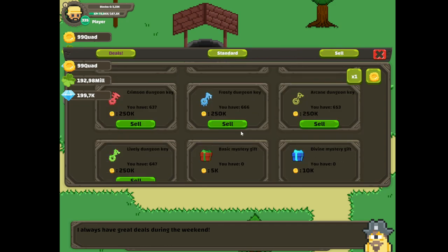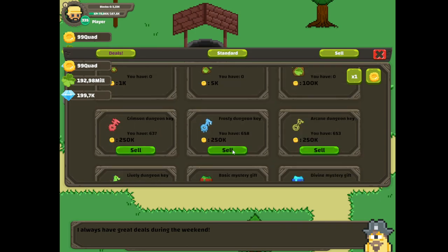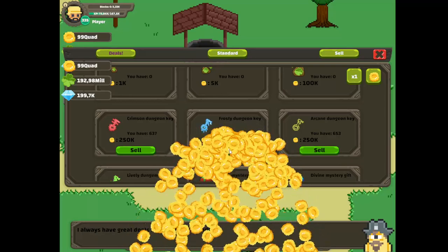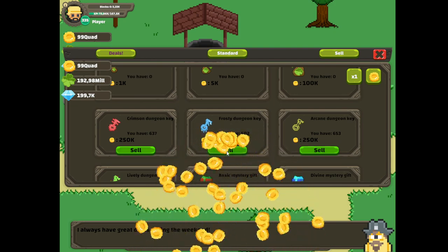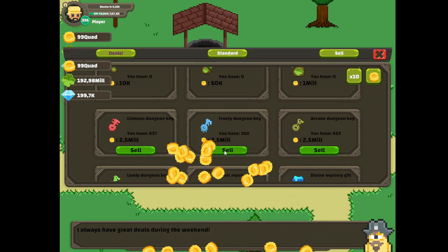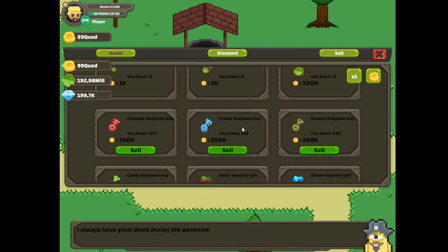How many keys did I get? Let's sell the course number away because I dislike it. Another auto clicker to get the exact number I want. Like this — this is the best number ever.